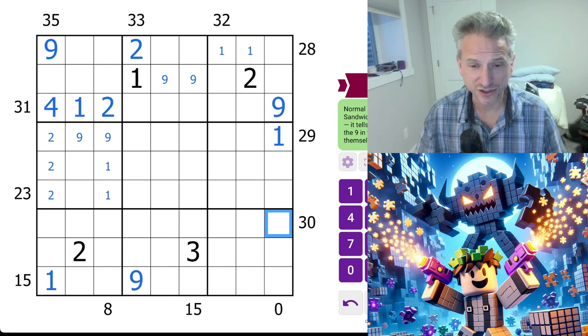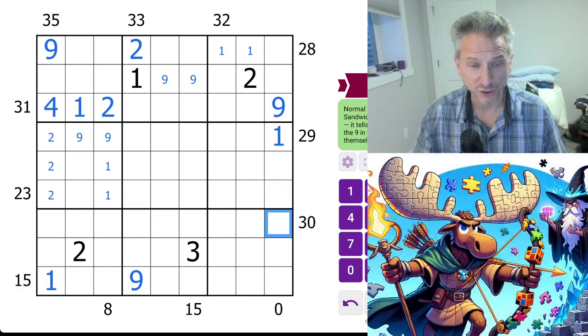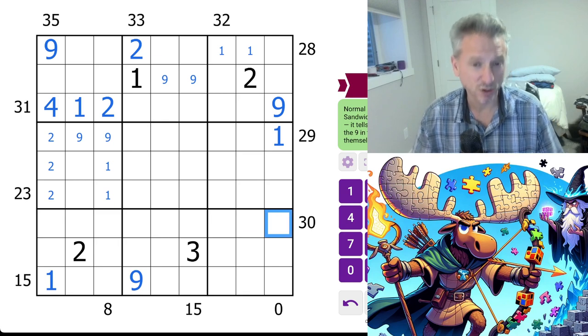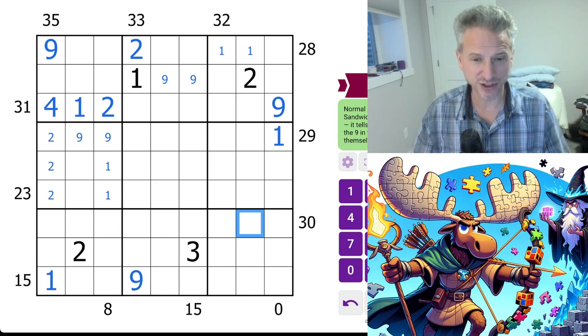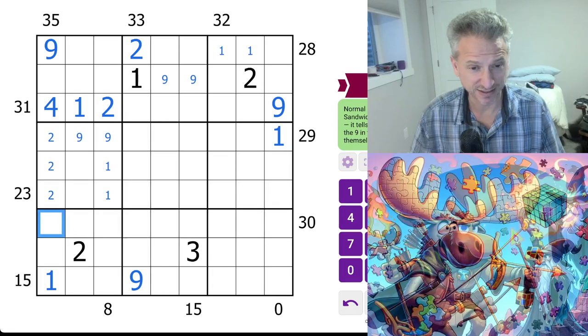Nine minutes — could you imagine getting this done in nine minutes? Nine-one-four-one-three-two — so you can't have three-two. It has to be... oh yeah, you could have three-two here. We can't have one-nine here. So whatever this is, this is part of what's outside. So if you had three-two, it could be three-two, nine, one — so you can't have that.